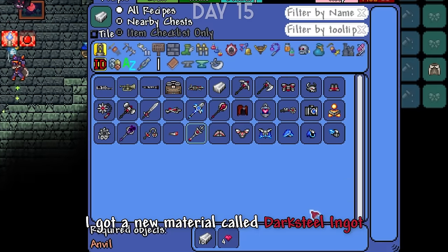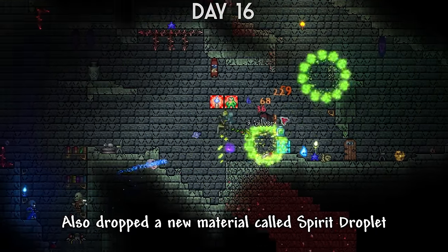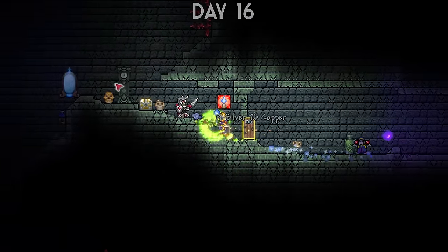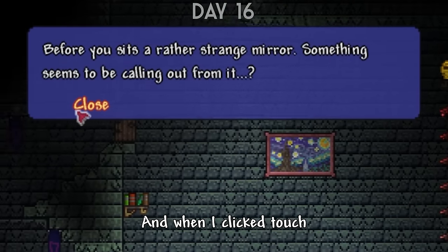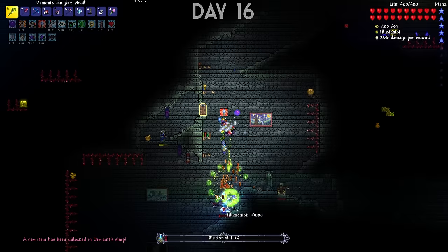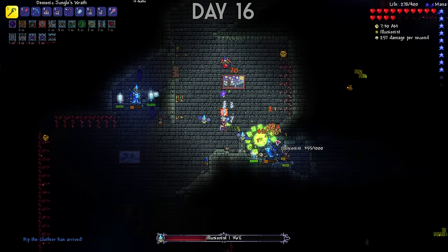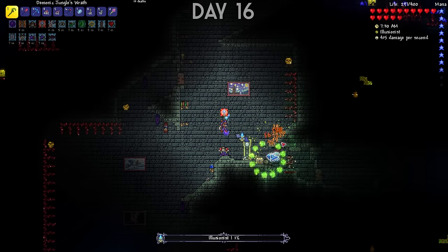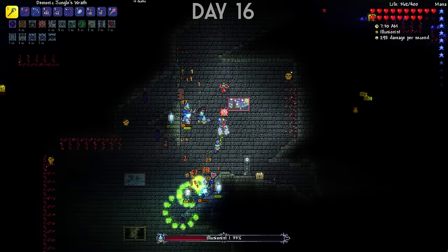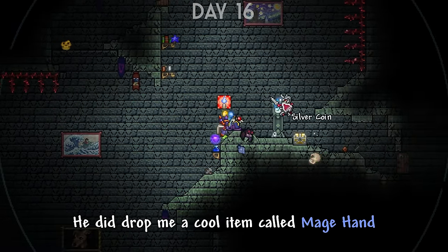I found a Minotaur enemy and also a new skeleton type enemy called the Darksteel Knight. When I killed it, I got a new material called Darksteel Ingot used to make new weapons and an armor set. The enemies also dropped a new material called Spirit Droplet, which I needed to craft new magic weapons. Then the lifeform analyzer pointed to an entity called Peculiar Mirror, and when I found it and clicked touch, I spawned the next boss called the Illusionist. He didn't stand a chance — or so I thought, because he had a second phase. And once again, he didn't stand a chance.